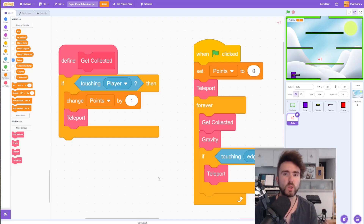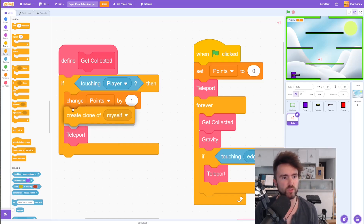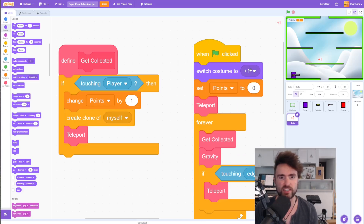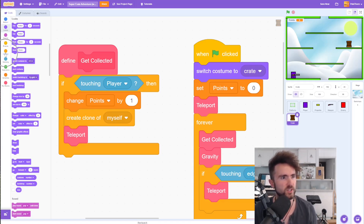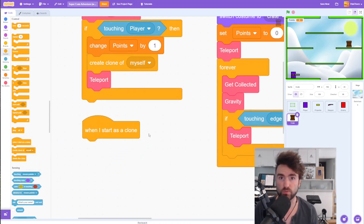We're going to make clones of the crate that are the plus one symbol — they just rise up and fade away. Go to Control and get out create clone of myself. This needs to happen before the teleport, so put it above where it says teleport. Now we want to make sure the crate is in its crate costume when the game starts, so go to Looks, get out switch costume to crate, and put that underneath when green flag clicked. Now let's get out a when I start as clone block and switch the costume to plus one.